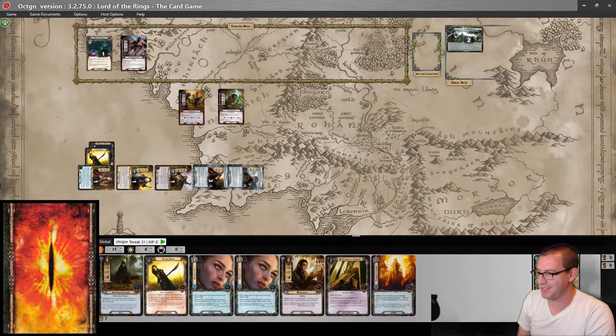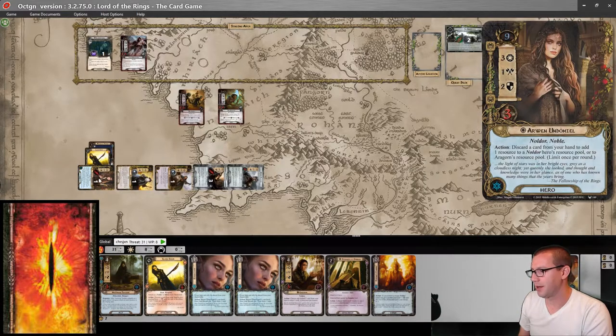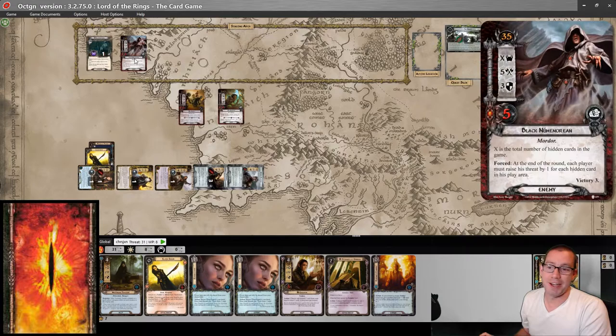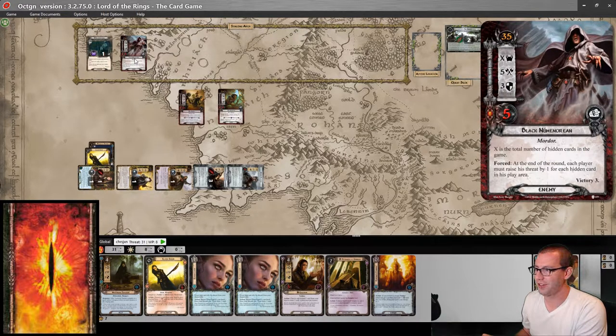I can't fight back just yet. I did forget to give Theodrid's questing resource, which was going to go on Arwen because all the resources go on Arwen. So, okay — that's where we are at the end of round one. I don't have any hidden cards, so I don't have to raise my threat by one. Let's just move on.